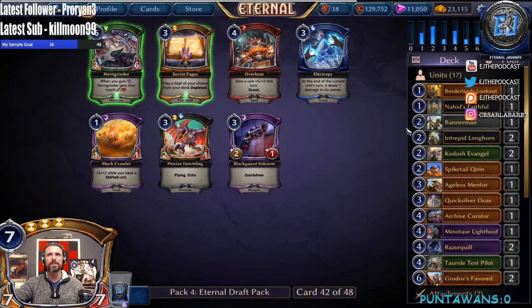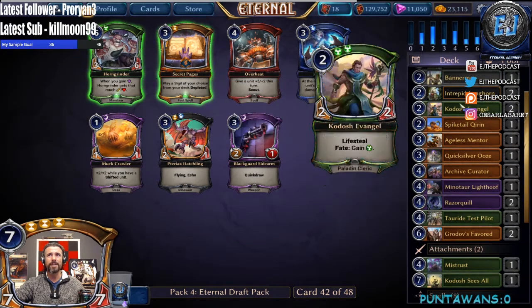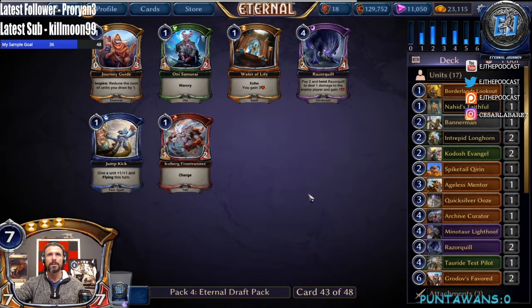Secret Pages is a consideration, but I think we're actually good — we have three pieces of Xenon fixing, two Kodosh Evangels, plus a Bannerman. I think we're actually gonna be okay. We don't have armor for Horn Grinder so we'll just take the Sidearm. Another Razor Quill — that'll be our 18th unit, passing up pretty much nothing.